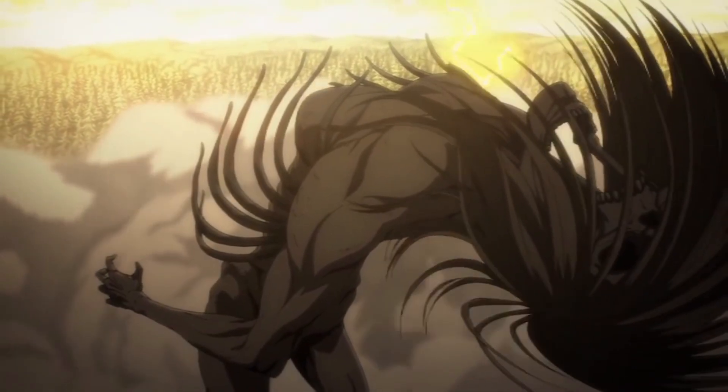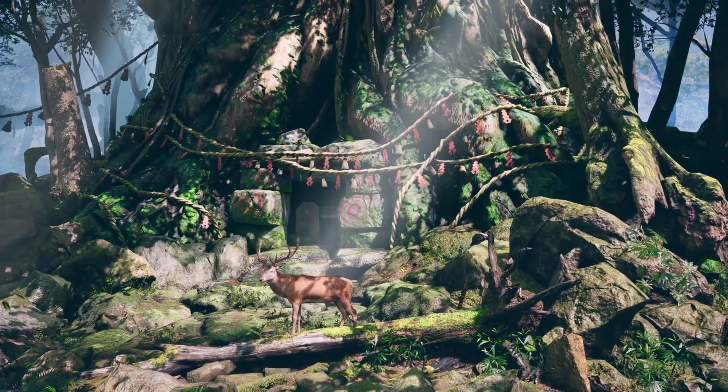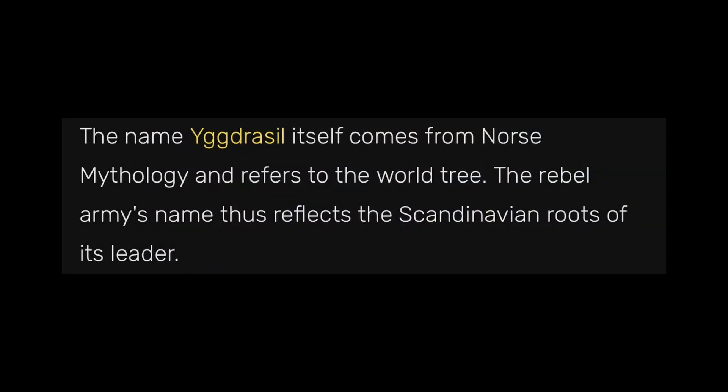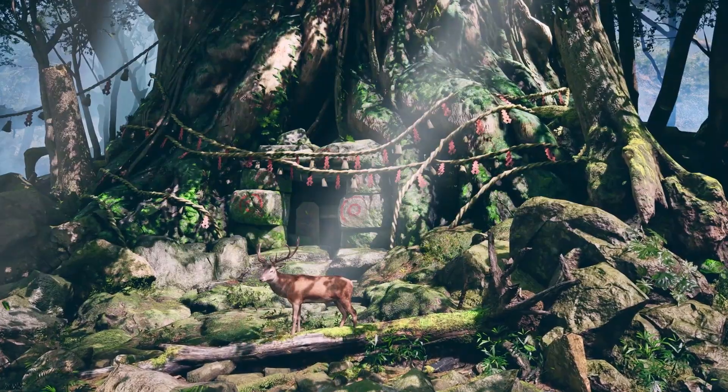Once again, relating this back to Tekken — Tekken is showing us a world tree. Yggdrasil is already a big part of Tekken lore: Lars's faction is named after Yggdrasil. The Tekken wiki states the name Yggdrasil comes from Norse mythology and refers to the world tree, and that the rebel army's name is a reflection of the Scandinavian roots of its leader, Lars Alexandersson. So this tree also being named Yggdrasil isn't that far off.